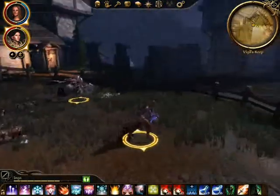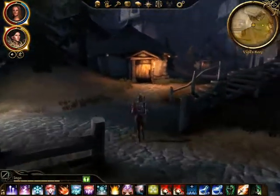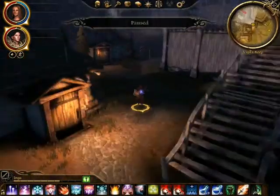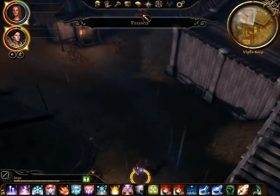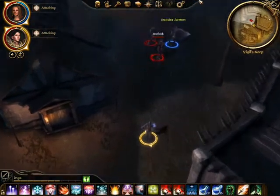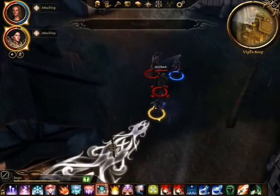Now he's dead. As you can see he's running after the guard that ran past — that's why you need to make sure to kill those hurlocks last. We have another two hurlocks attacking another guard. Easy enough to save him — just march in and take them out.